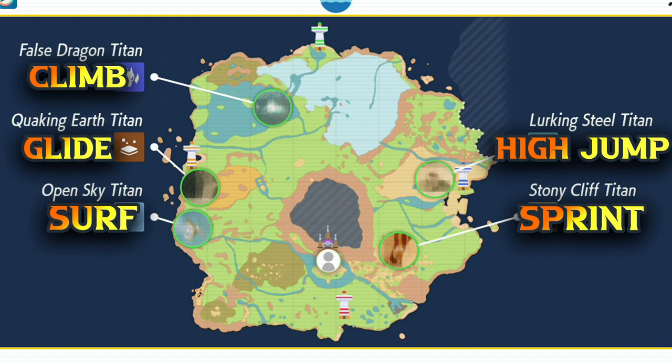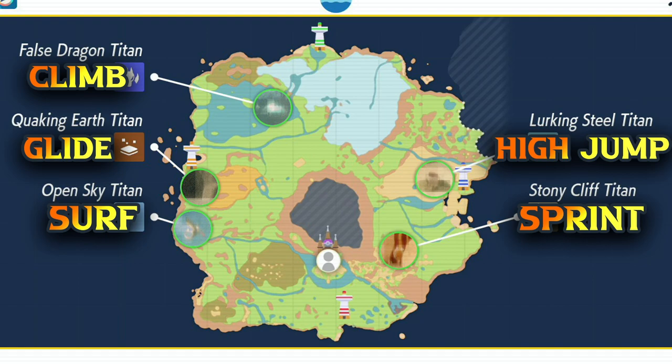It's worth noting that out of the badges, the Titans are probably the most useful as they give your mount new abilities — I'll display these on screen. The normal gym badges from the Victory Road path will raise your Pokémon's obedience level. Any Pokémon caught below this level will obey your commands even if you level them higher, but if you catch a Pokémon above that level out in the wild, it will not obey you.